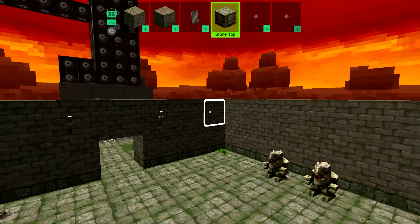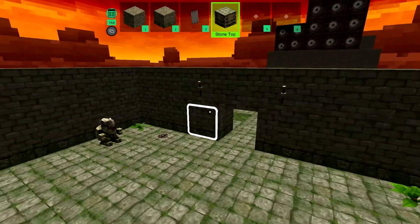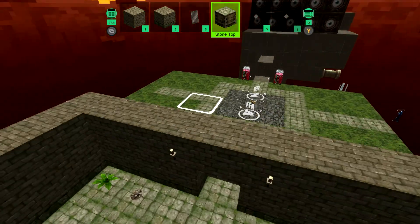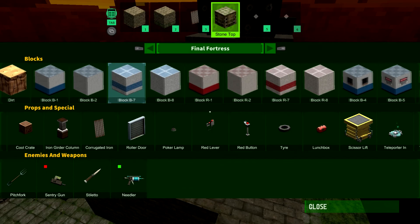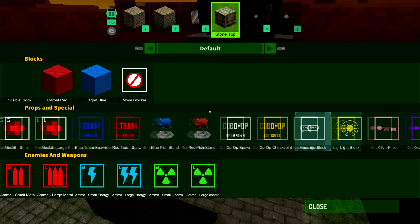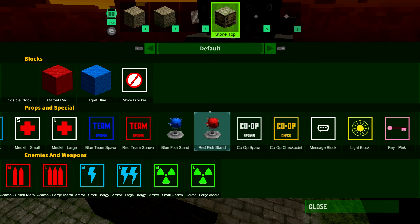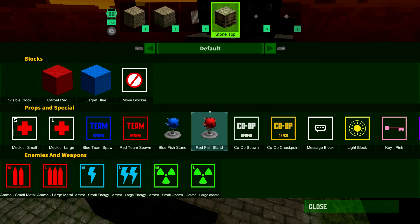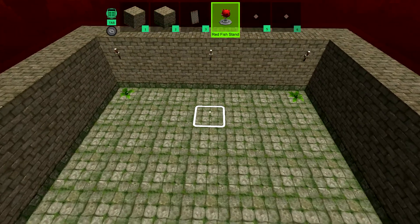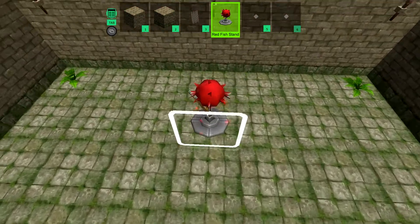Wait, is it free for all or is it — no, it's team killing. Oh, what about the flag? Well I don't think there is one. If there is one I don't know how to get the capture the flag working. Now I need to redo everything — unless the blue fish and red fish is the capture things? Maybe, you know.